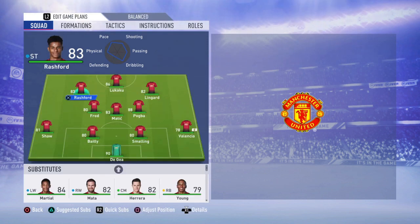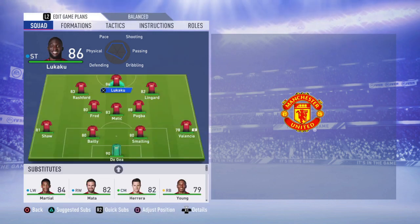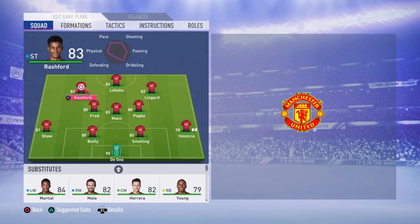Moving to your main attacking trio — the players that will help you score the most goals. At the striker position is going to be Lukaku, just an absolute tank, a monster player. Maybe he's not the best player in FIFA 19 and was better in FIFA 18, but he's still a beast and will do the job for you.